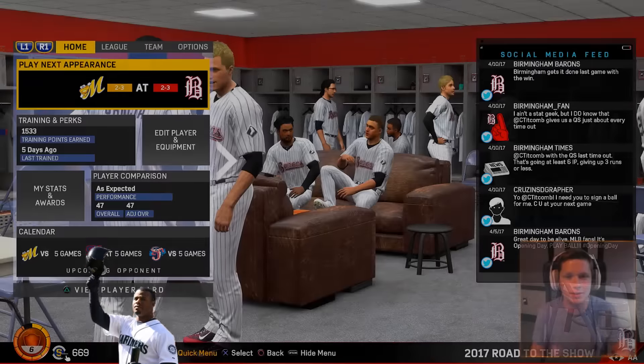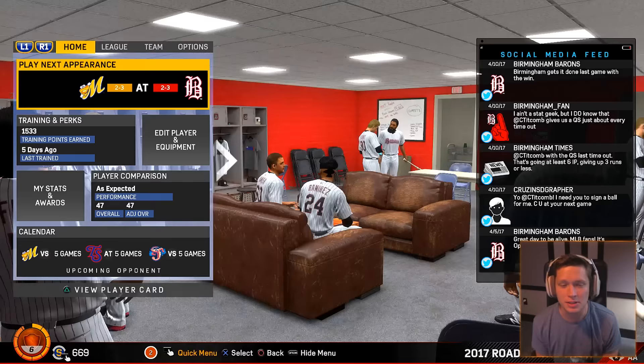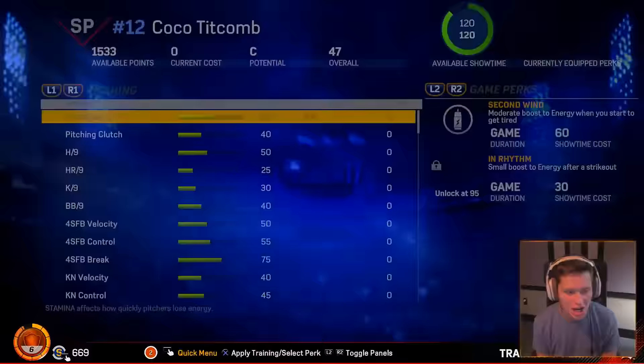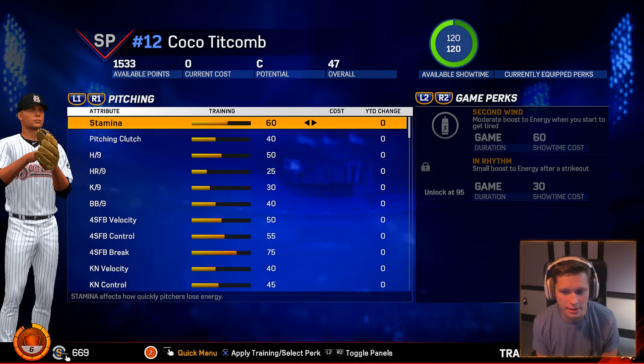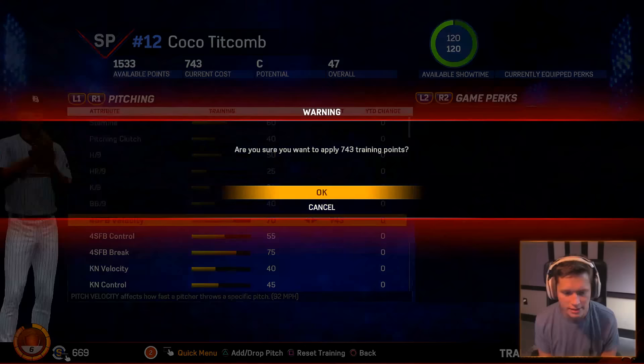What's up guys, welcome back to another episode of MLB 17 Road to the Show. Today we are back with our pitcher and we have some skill points to spend. We've got 1,500 training points that we've yet to upgrade with. Something we've definitely been talking about is our four-seam velocity — I say we take this up pretty far, something like a 70, 743 points. I'll work with that.